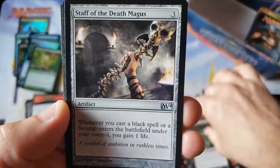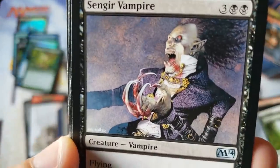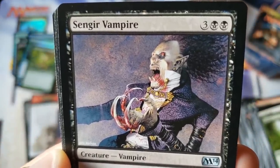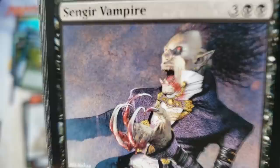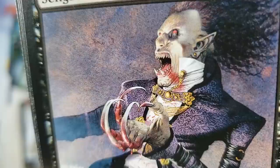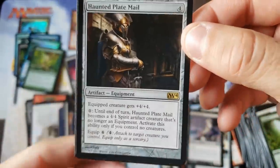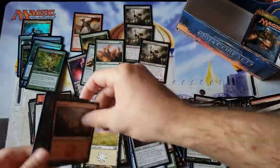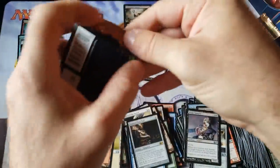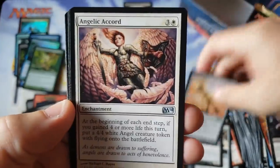Corrupt — look at that, that's creepy. Another staff. And Sengir Vampire. That artwork — I'm sorry, that artwork just doesn't... Haunted Plate Mail — I remember this, good old Izzy artwork. All right folks, we're down to the last couple packs here. Well Phillip, turned out to be a really solid box. All the cards are going to be heading your way — what a solid box.